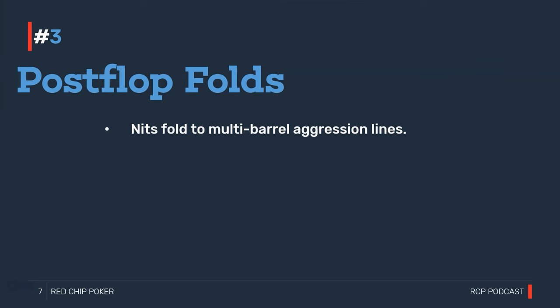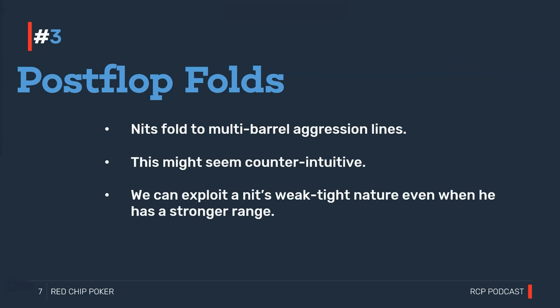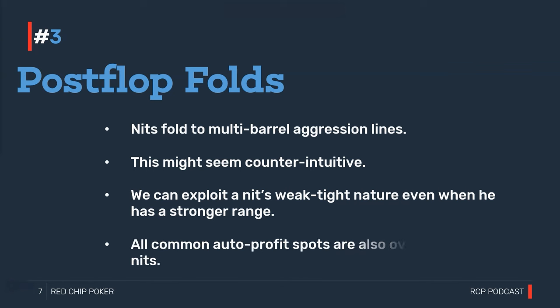If a nit suddenly check-raises our turn c-bet or check-raises our river bet — despite that paranoia, despite assuming we always have the nuts — then they must have the stone-cold giga-nuts. But until they take that aggressive line, they'll be extremely paranoid and over-folding. All of the common automatic profit spots are over-folded by nits: fold to river probe, fold to turn probe, fold to river float bet, fold to delayed c-bet, fold to stop-and-go. The average nit folds more often than a typical reg despite having a stronger range.